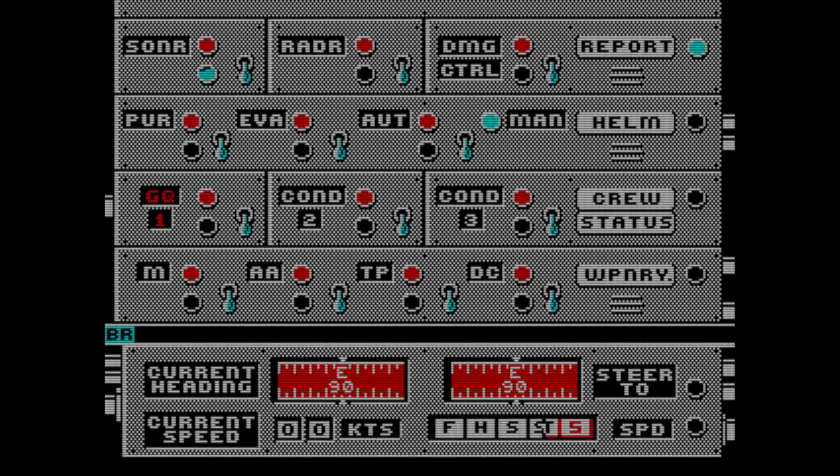Report — nothing nearby. Radar: nothing nearby. Condition: general quarters on/off, condition three. I was reading the manual — everything off.